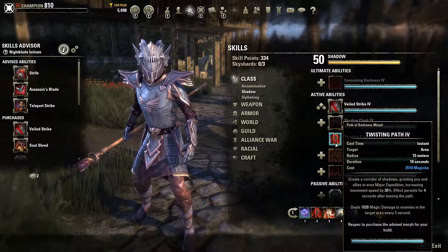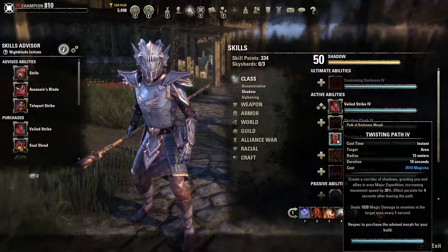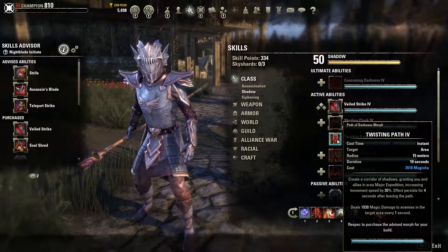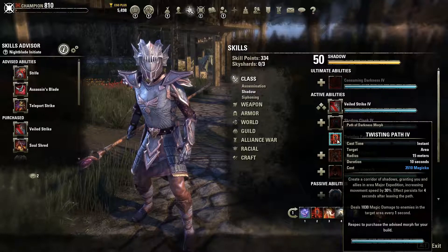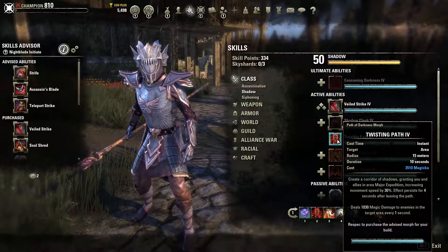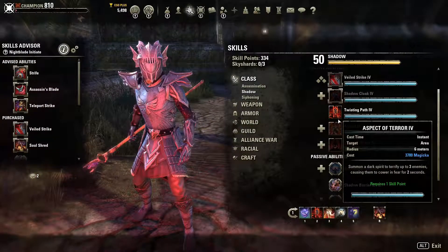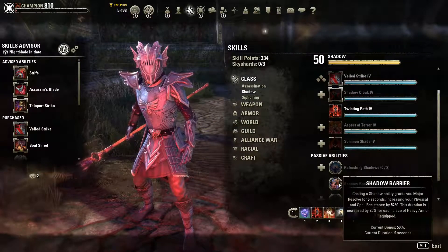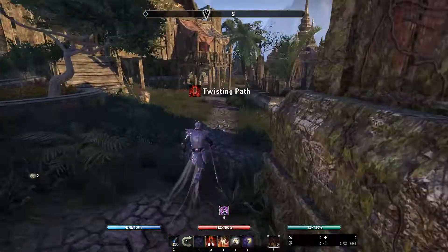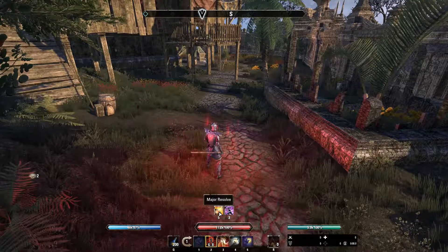There are some nice skills in the Shadow tree to trigger this passive - Veiled Strike, Shadow Cloak - but I think the most reasonable ones are Twisting Path or Shade. Twisting Path is pretty nice because it lasts 10 seconds and increases your speed, giving you Major Expedition as another buff. If you use this skill with the passive active, you get Major Resolve without needing to slot a dedicated skill.